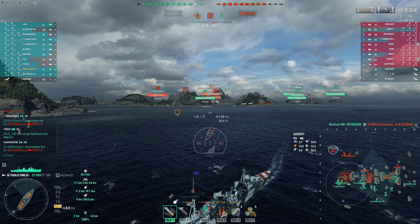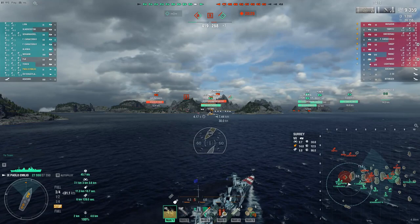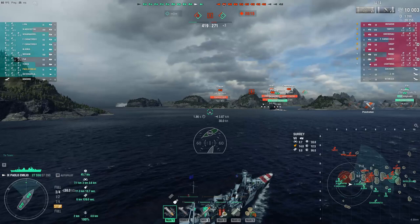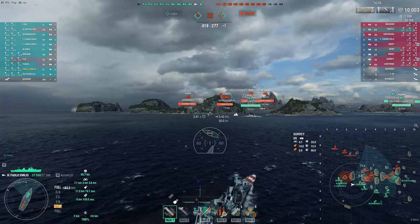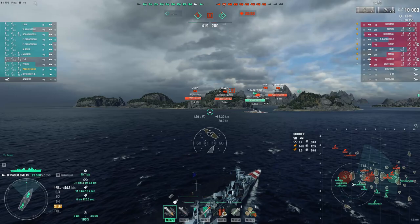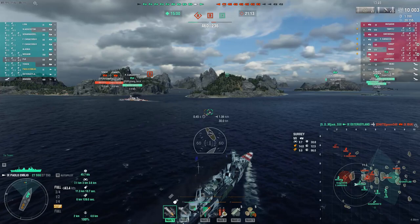Unfortunately it looks like my Asashio didn't win that fight, but Mogami took out the Kitakaze. I have friendly ships moving to take the capture point, so I decided to try to move towards capture point Bravo. But what I noticed is the situation at capture point Charlie: our Ostrogotland is there along with a Fiji, and the enemy is pushing in. They have Neisenau, they had Izyaslav (called by Ostrogotland), and they have Musashi there.